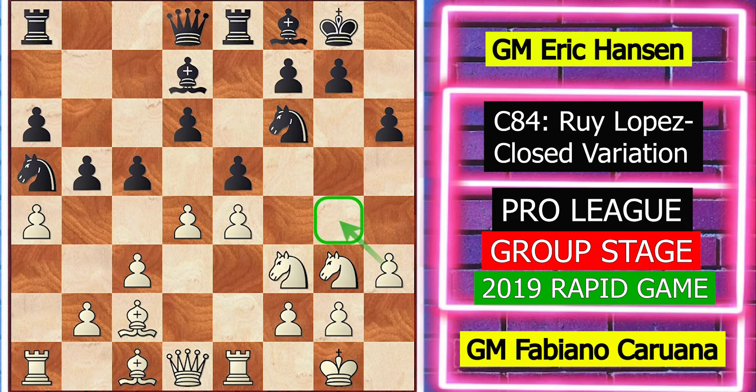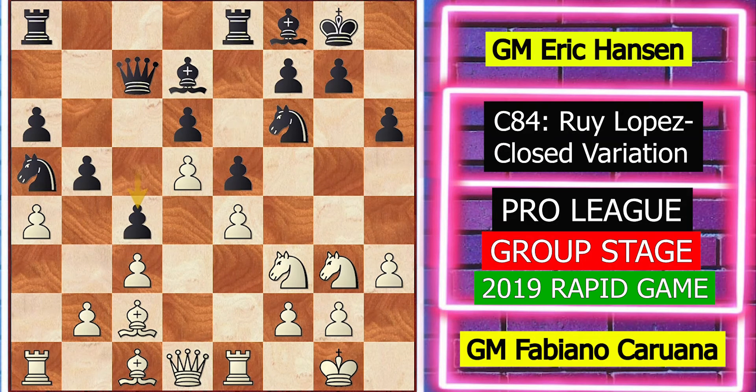s3 covering the g4 square. Queen to c7, d5 closing the center, and black played c4. Knight h4 with the idea of knight f5, g6 preventing knight f5.